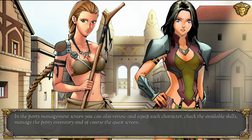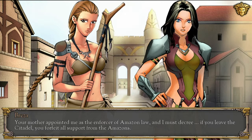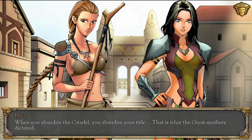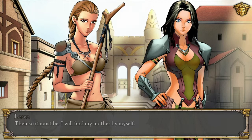Brazier looked conflicted. 'Your mother appointed me as the enforcer of Amazon Law, and I must decree: if you leave the Citadel, you will forfeit all support from the Amazons. When you abandon the Citadel, you abandon your title — that is what the Great Mothers dictated.' Lauren took a deep breath. She would be denied the army, the military, or even access to the Royal Treasury. 'Then so it must be. I will find my mother by myself.'